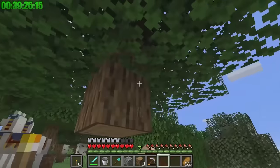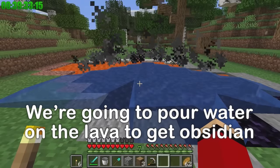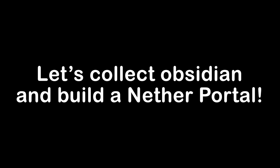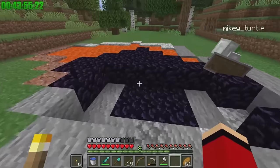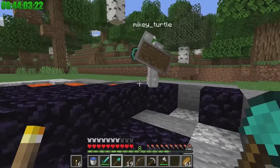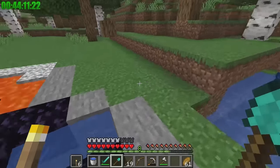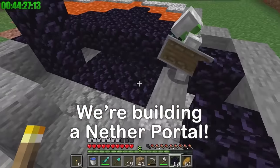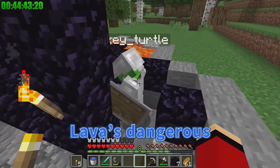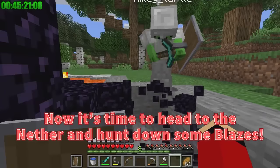Obsidian! Daylight — we're back! I'm collecting the obsidian. Pour out all the water at once. Make sure you don't fall into the lava. How many blocks do I have? Eleven. That's not enough — we'll need enough to get back from the nether. Let's get some more. For now, I'll get to work on the nether portal. We only need three more. Lava's dangerous — careful! The portal is lit! Now it's time to head to the nether and hunt down some blazes. We'll need about eight blaze rods before we can head back.